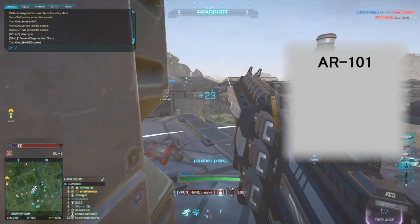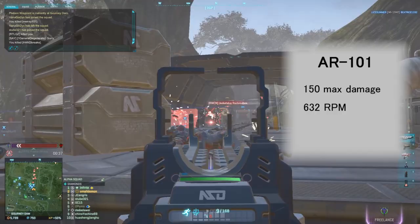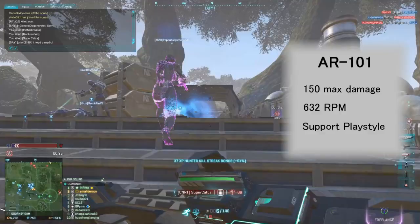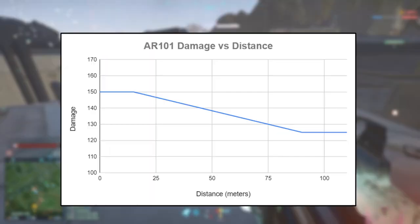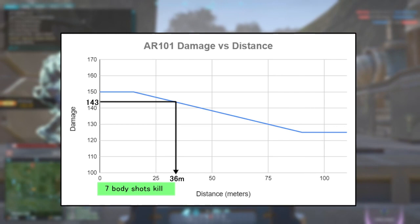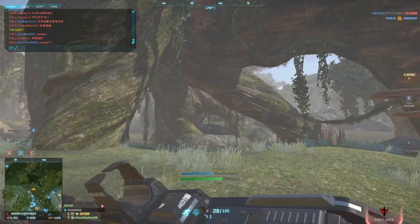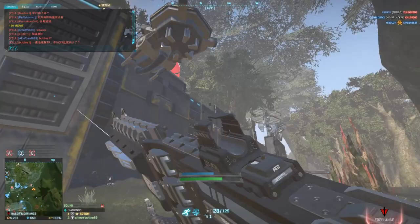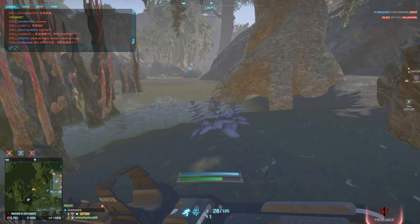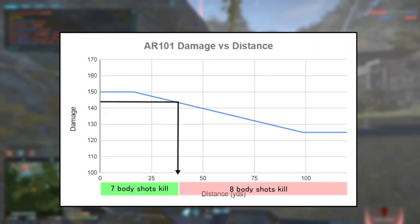This gun is not normally meant for head-to-head 1v1 fights either, but don't worry — this time the gun is actually competent at medium to long range. With maximum damage of 150, it has the same seven body-shot kill as a 143 damage gun all the way to 36 meters, and damage only drops to 125 beyond that, meaning eight body shots to kill. Of course, this information doesn't help you in any way because it's in the metric system — how are we supposed to accurately gauge 36 meters in-game? We're not robots.